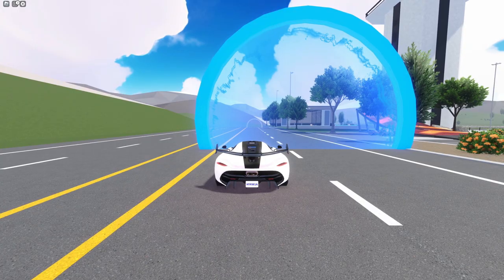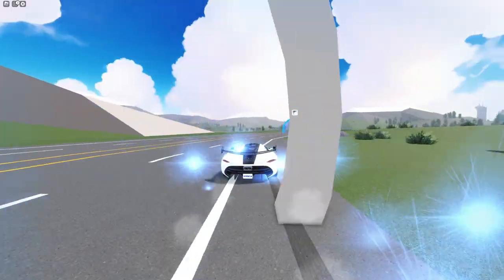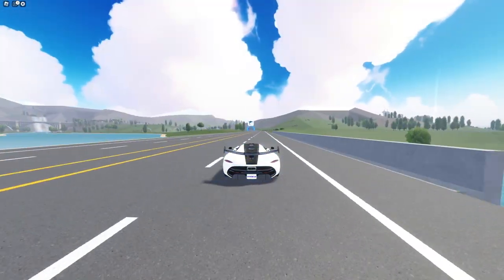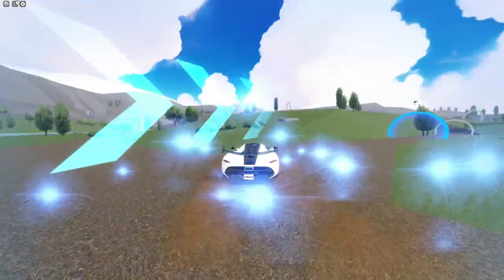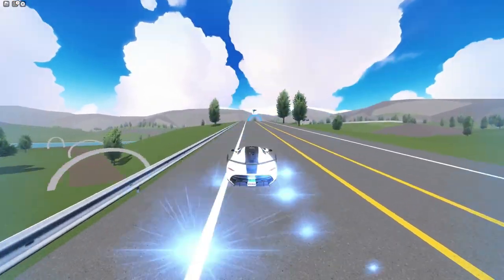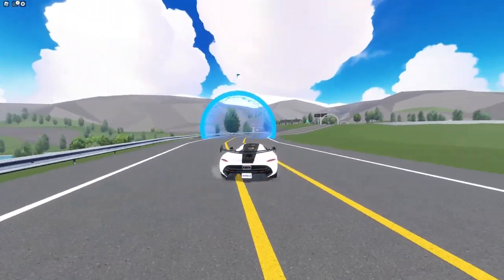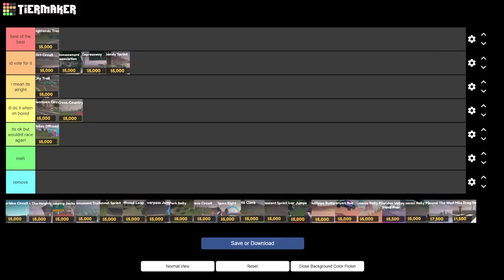The next race we have is Highlands Track. I haven't actually done this race too much but thinking about it, I actually really like it and I think it's underrated. At this point I think Highlands Track would actually be good for voting as it's not in there currently. This is like the first race which involved everything from Golden Valley. For that I'm gonna put it in the Best of the Best — this race is just really good and I think it should be added into the voting system.